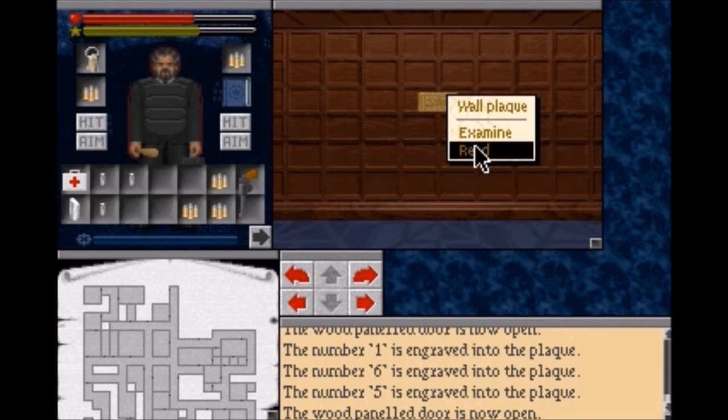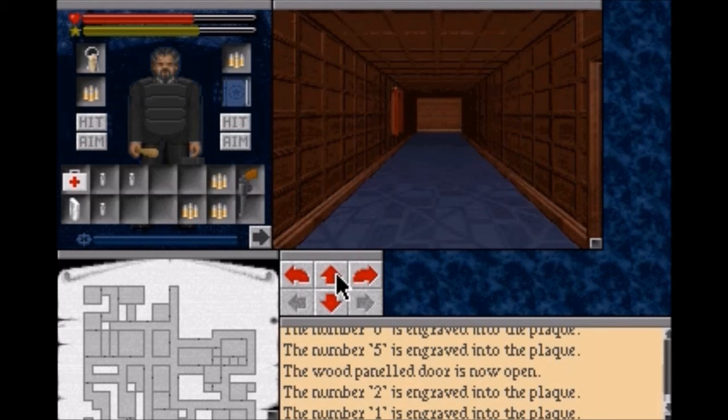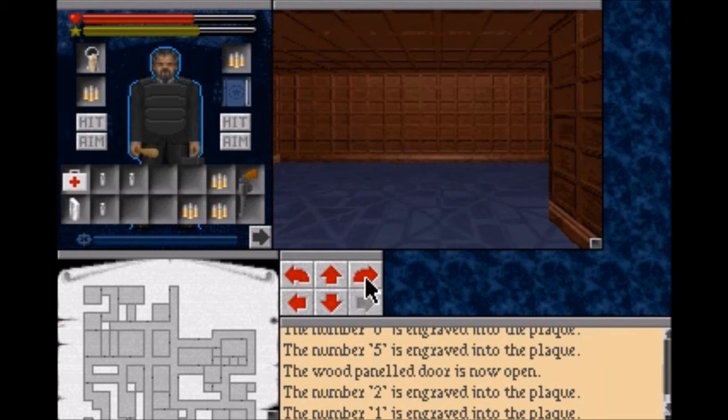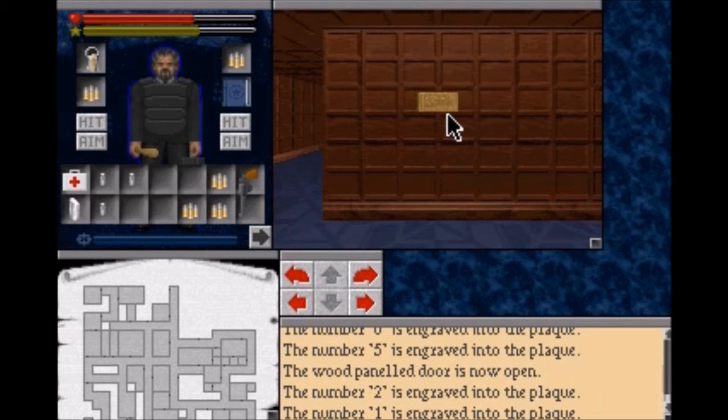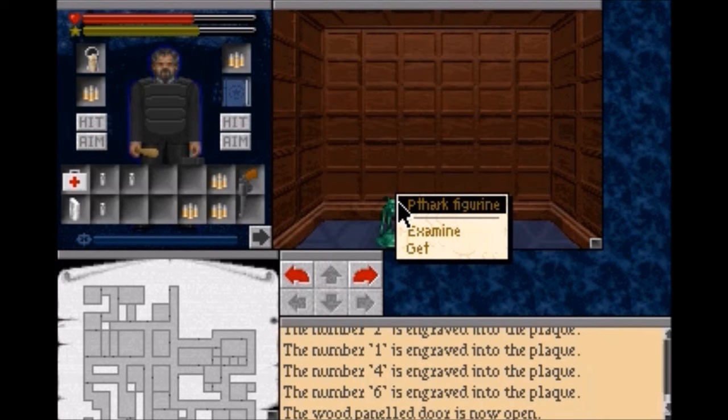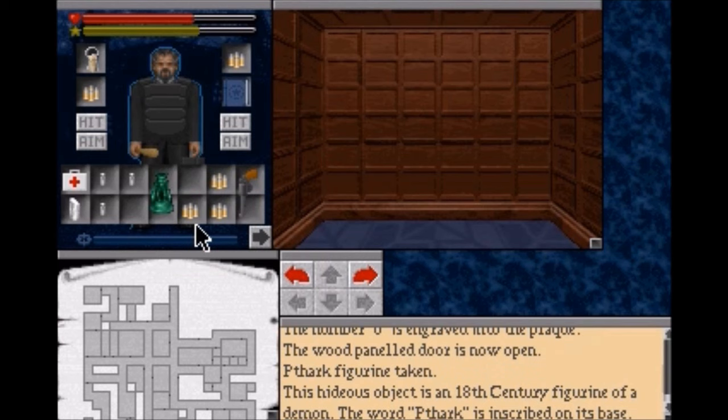Not two, not one. If we go through the wrong door, we'll get teleported somewhere randomly - that is not what we want. We'll also have to restart the whole process over again. There we go, there's six. And in six, we find a Parthak figure - this hideous object is an 18th century figure of a demon. A weird Parthak inscription has been described on its base.